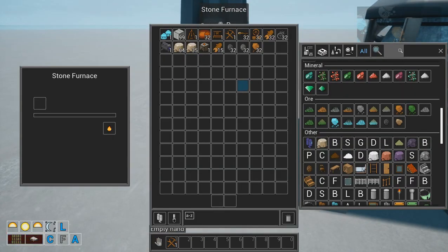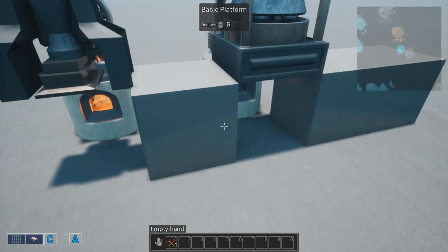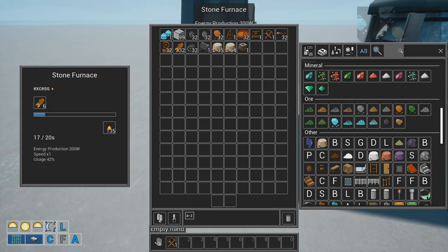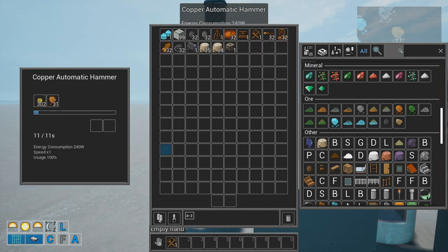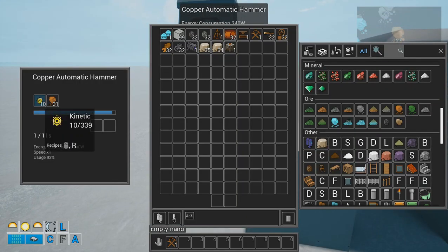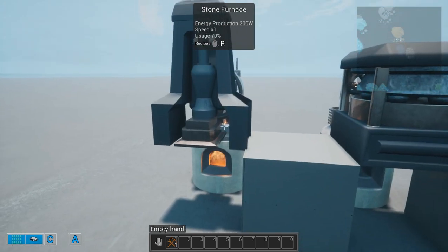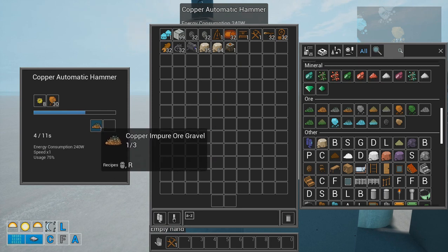Let's give some fuel. Let's start with some wood - I normally don't have access to copper so early on. As you can see it is already full. Now if I give it some ore like this copper ore here, it is going to start to hammer it and break it into gravel. As you can see it is struggling because the wood is not burning hot enough to actually keep this going.